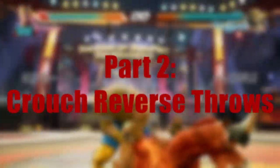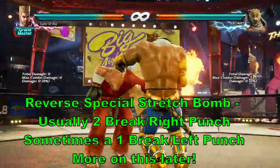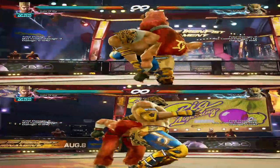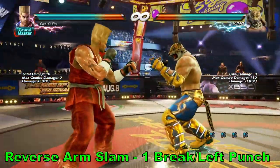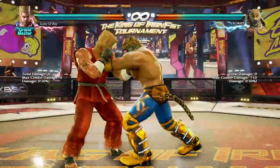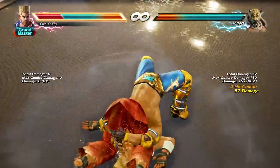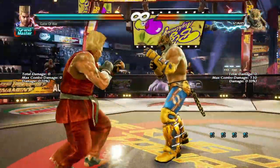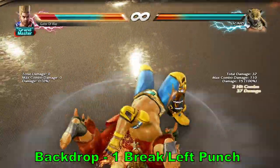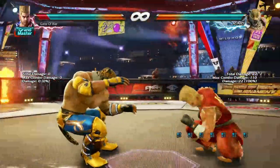This next series of throws can be a bit confusing. Normally, Reverse Arm Slam is broken with the 1 input, and Reverse Special Stretch Bomb will be broken with the 2 input. Let's cover Reverse Arm Slam first — I have some special things to mention later about the Reverse Special Stretch Bomb. So, Reverse Arm Slam is always going to be a 1 break. This throw has a specific weakness that you should know about. The second part of this throw is always going to be a 1 break as well, and apart from the start, the animation will be different than its counterpart, the Reverse Special Stretch Bomb.